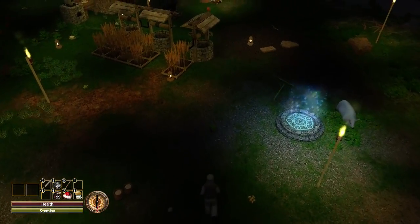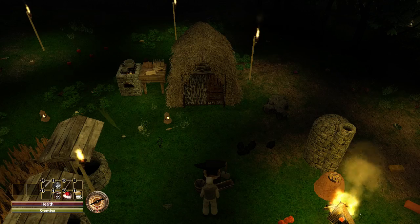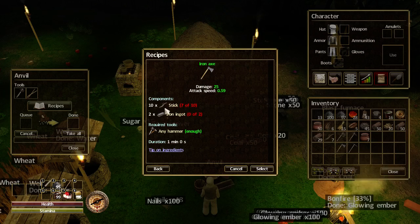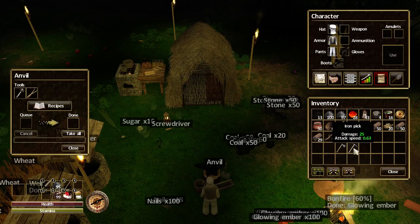Let's get back to what this episode is on — the iron axe and the iron pick. It all begins with the anvil; that is where you make them. To make the iron axe you will need 10 sticks and 2 iron ingots. To make the iron pick you will also need 10 sticks and 2 iron ingots.